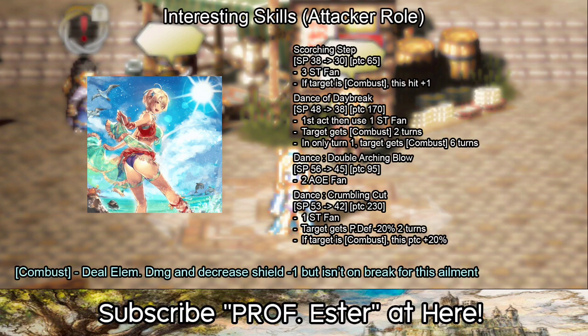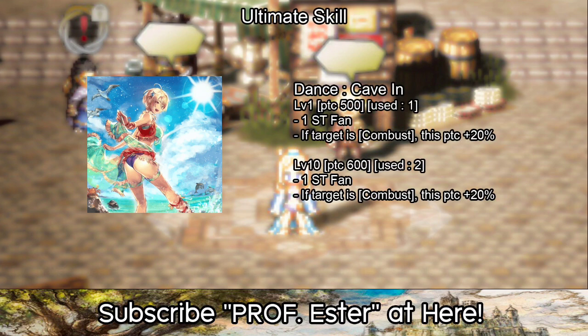In the attacker line there are four skills useful for her. Her ultimate skill deals nuking damage and deals more damage if the target has a combat debuff.